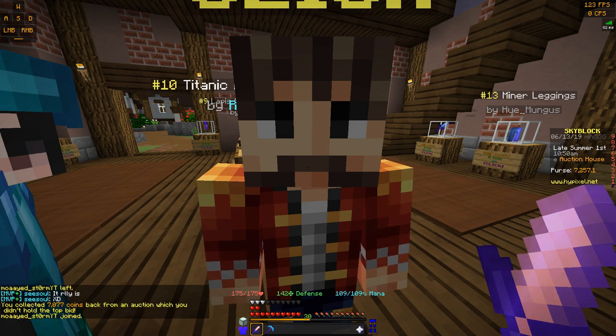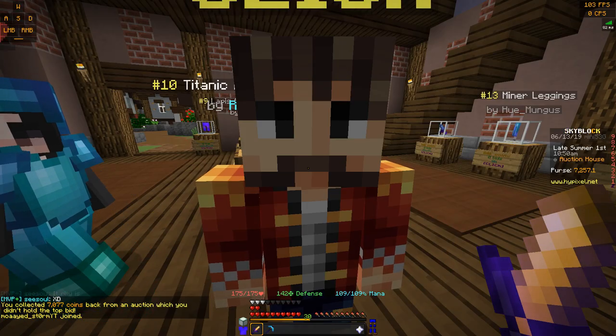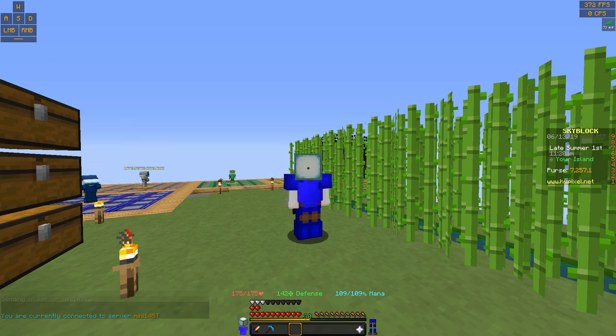I just realized there was a bid I lost, so I just got 7,000 coins back — that's pretty nice. And of course, if there's anything else valuable you find that you don't need, like books or tools you no longer use — like if you got a better sword and you have an old one — you can sell those as well.